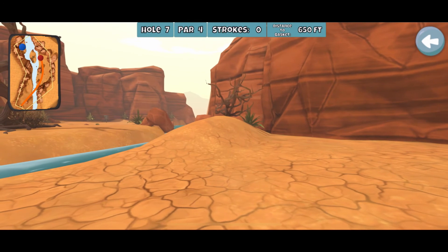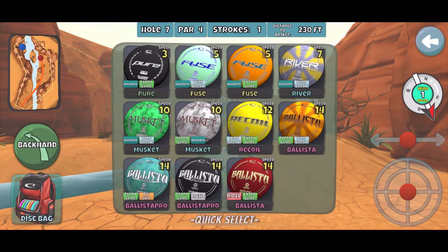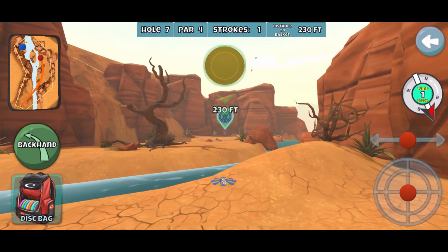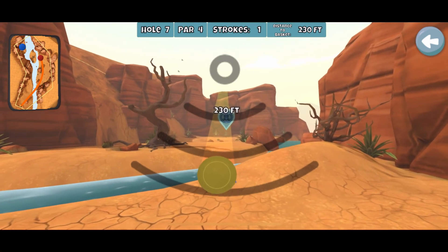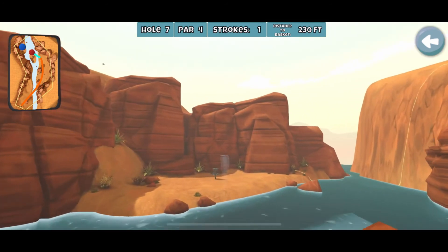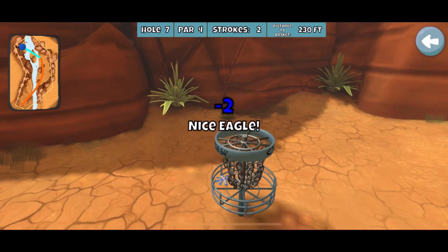If you get that line dialed in you usually end up with a great distance — in this case 230 feet. This is a tiny bit uphill, so I'm doing the bottom of the green arrow at the bottom of the blue bubble. I'm treating this almost exactly like Sunshine Glade 4 — that's how I'm visualizing it, like the power mount — and I nail it again.